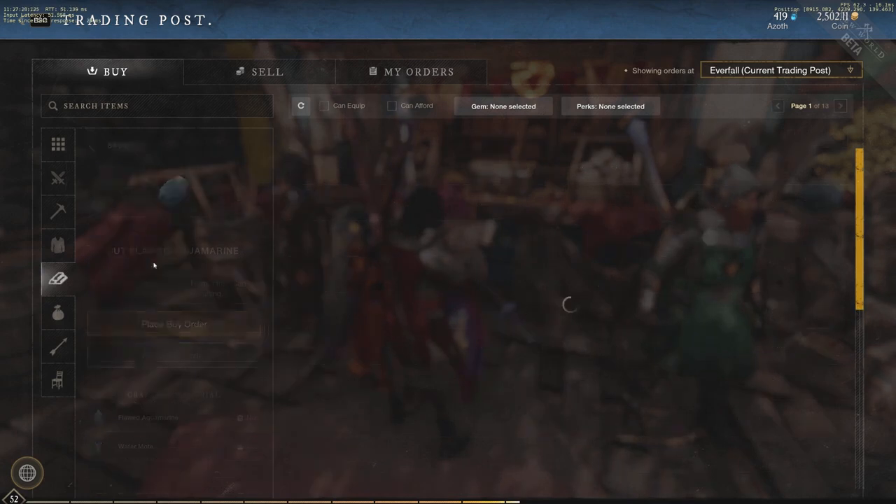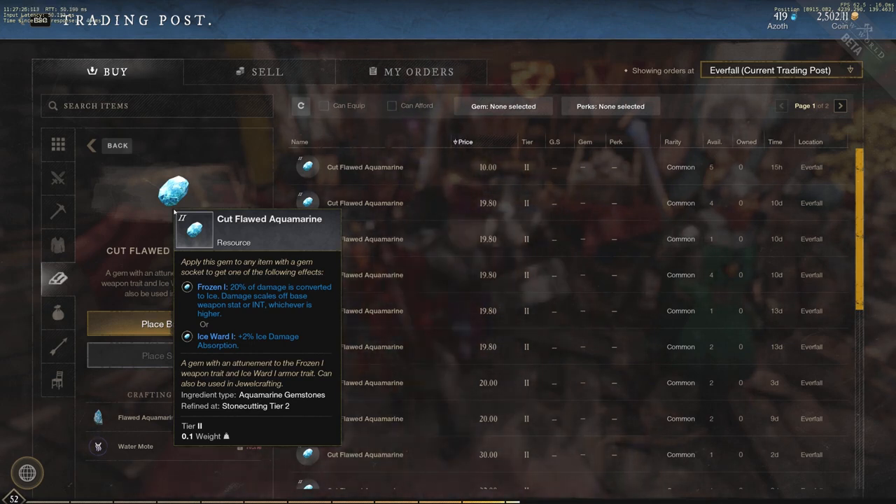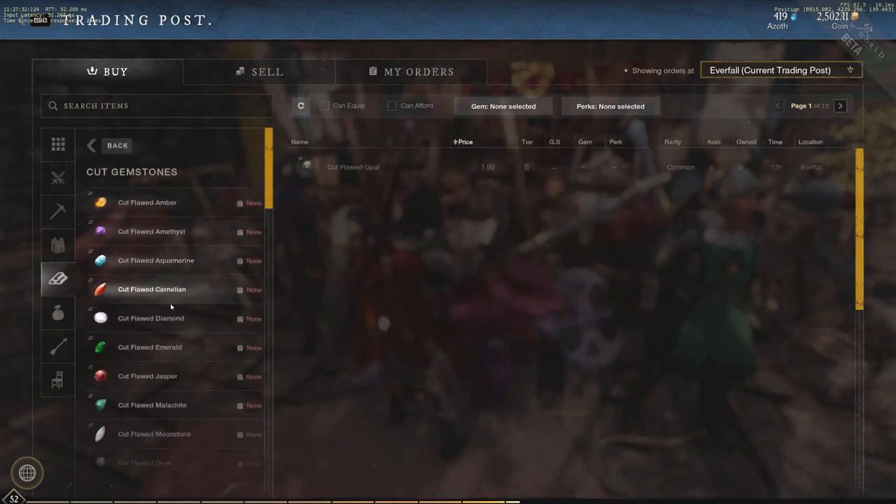We also have the Aquamarine: 20% of damage is converted to ice damage, scales off base weapon stat or intelligence, whichever is higher. It's a different scenario from amethyst — you're getting ice instead of void damage.